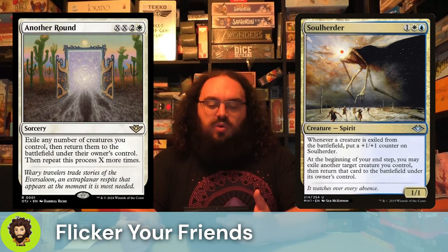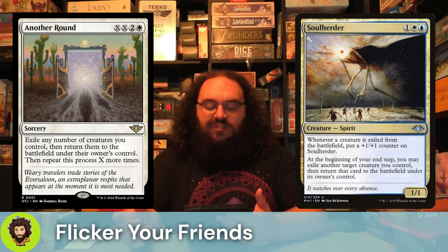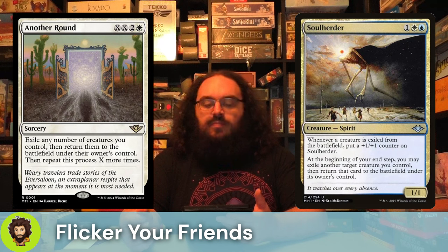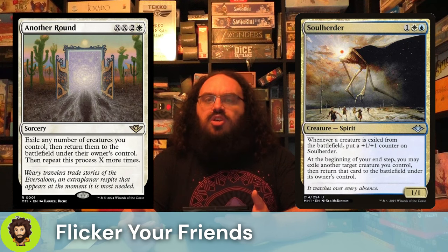Moving out of our creature support and into some spellslinging, we have Another Round. This is double X, two and a white, but we do get to exile any number of creatures we control, return them to the battlefield immediately, and repeat that process X times. So at 5 mana we're doing it twice, at 7 mana we're doing it 3 times, and we're gonna get a lot of value out of that.